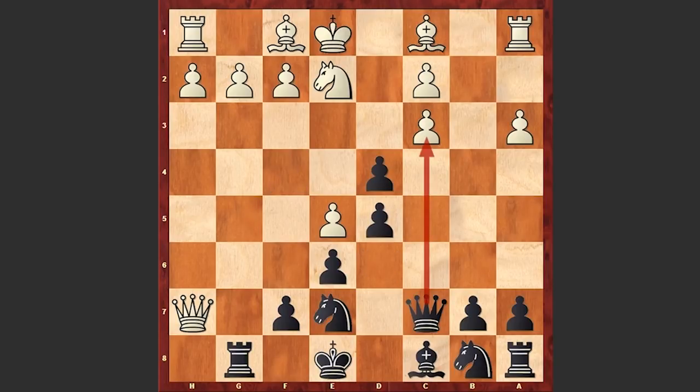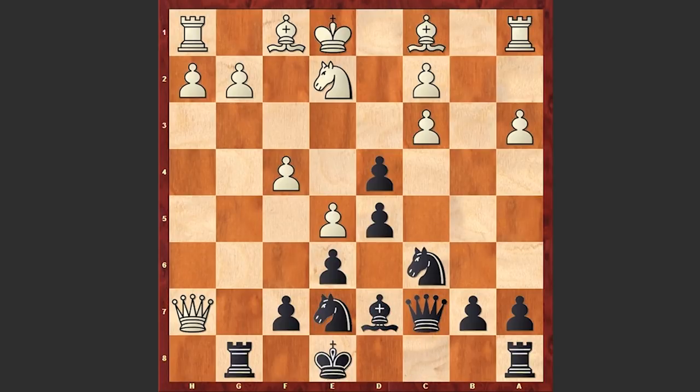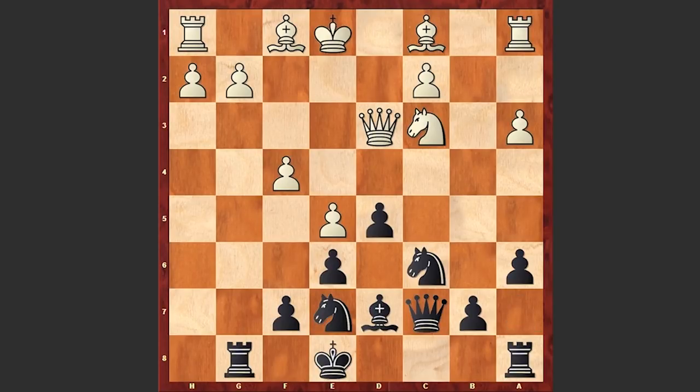That's why after Nd2 we see Nc6. f4, protecting the pawn on e5, Bd7, Qd3, dxc3 — now white has several choices: either capture on c3 with the queen or with the knight. In this game we see Nxc3, and all this is still theory. a6, preventing any Nb5 moves. Be3 — not a good move; actually Rb1 is better, and later white can try to exploit weaknesses on the dark squares.